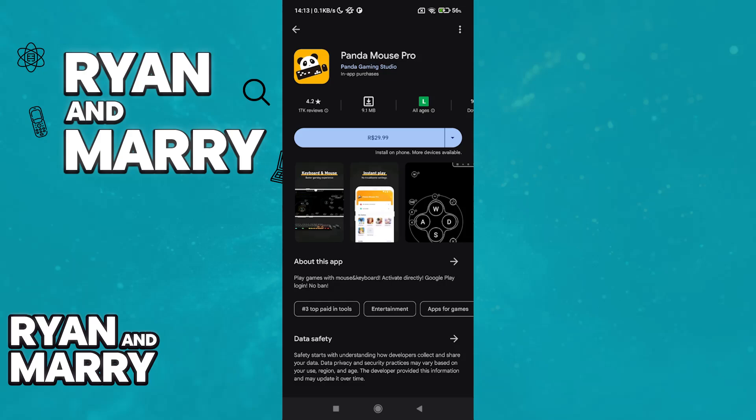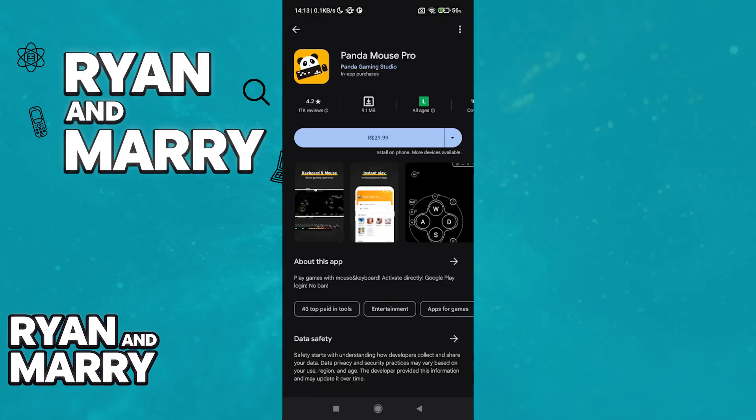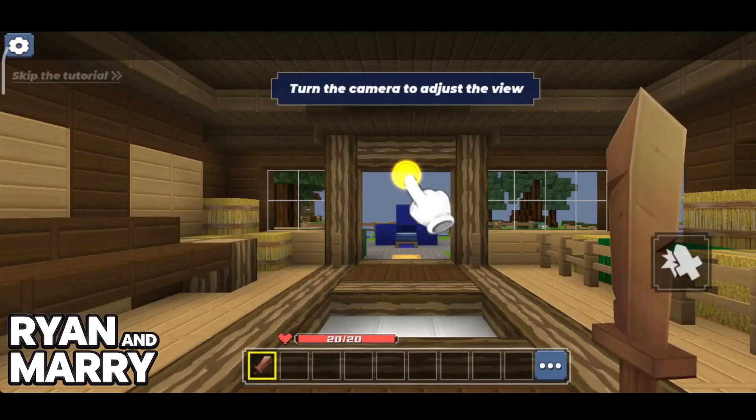Once you acquire Panda Mouse Pro, you will be able to assign keyboard and mouse controls to every button available on Blockman Go. This should work for any application that you can join. You just have to set up the controls manually before joining. So once you are inside, you will be able to assign everything to your keyboard and mouse.